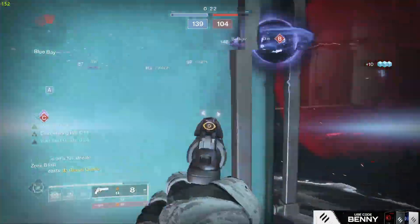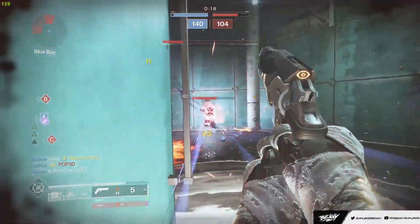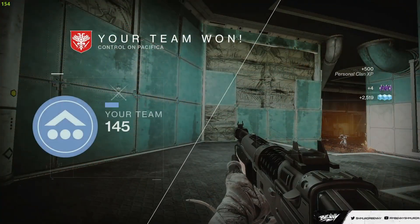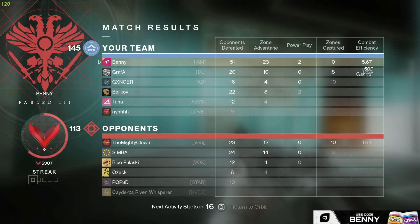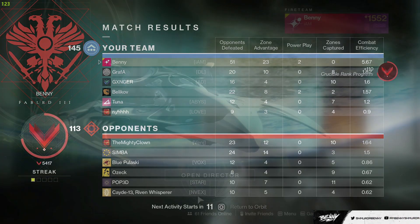Empower rift — this guy's running at us. I'm not used to the lightweight frames. I had an Empowering Rift there too, and the child got us a kill — let's go! GG, really fun game. 120 — I feel like Pacifica is a pretty good map for 120s because there are close-range angles but you can play longer-range angles if you want. We dropped a 51, which is kind of nuts.